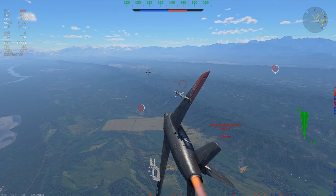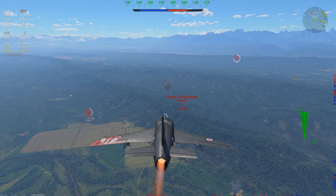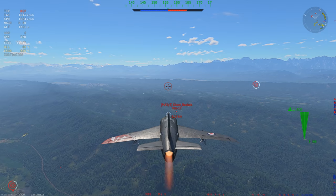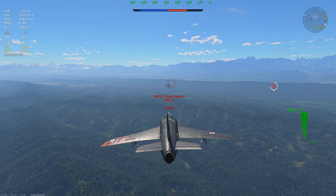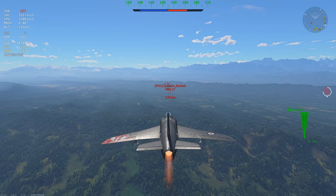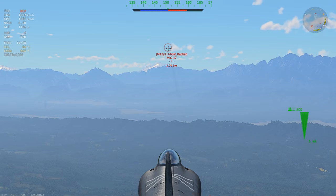I still have both my missiles. I've already burned 25% of my fuel getting here because the afterburner consumes a normal amount now — it used to be bugged and very slow. The MiG-17 is running to his airfield, probably dragging me toward his teammates. The MiG-19 landed about a minute ago, so he's probably rushing back. I need to get that MiG-19 out of the match, because the second he gets positioned on me it's game over.